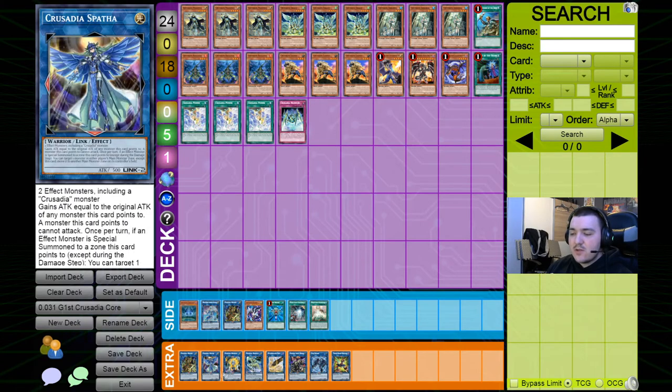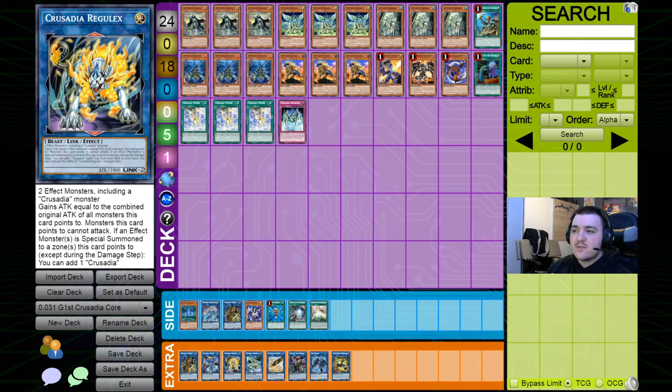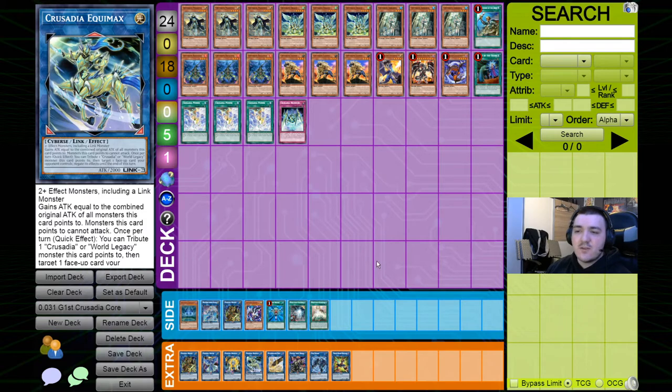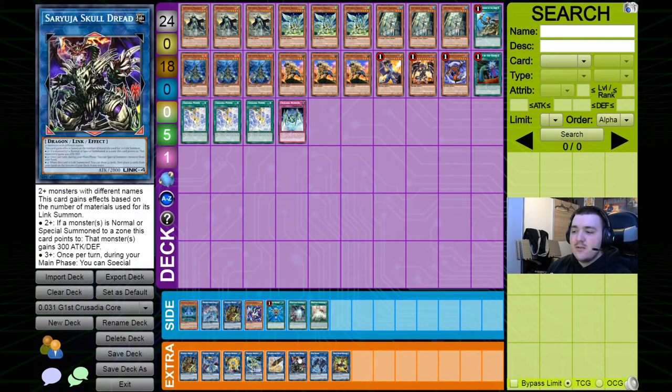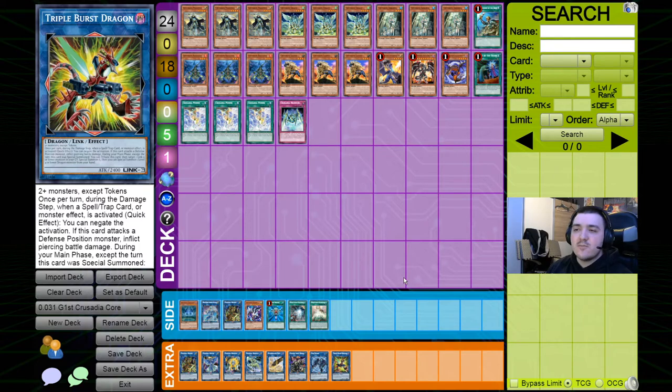For the extra deck, you need at least one of each mainline Crusadia extra deck monster. Magius is the combo starter and main advantage generator. Spatha is the reason the Guard Dragon combo works. Regglez searches your spell and trap cards. Equimax is the boss monster with the attack-negation effect making your opponent unable to beat over it. For the Guard Dragon combo you need the LP and Skulldread, which is still efficient enough to do even if you then take a different combo route afterward. Link Spider helps you recover after a Nibiru, and Triple Burst Dragon keeps you playing if your Spatha or LP gets hit.